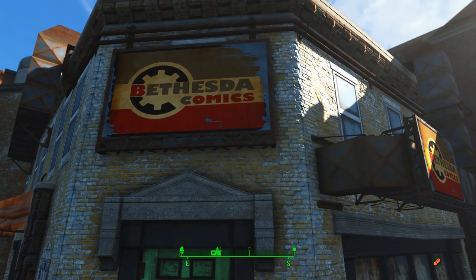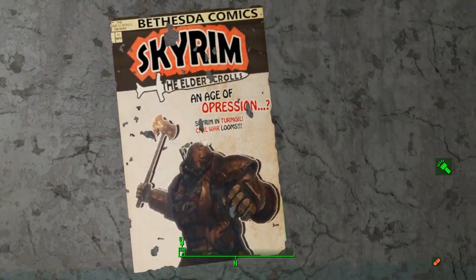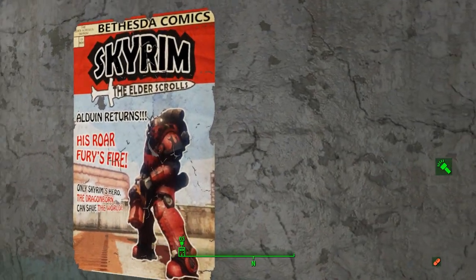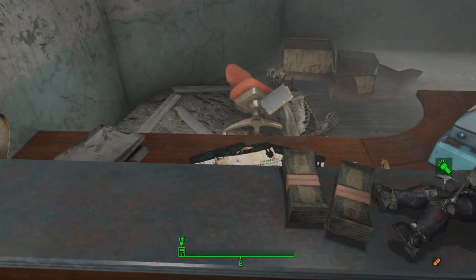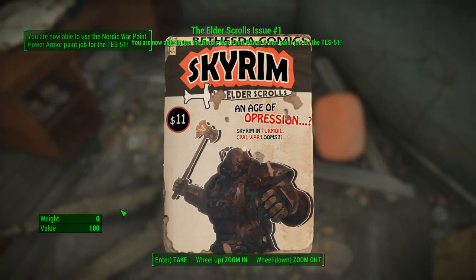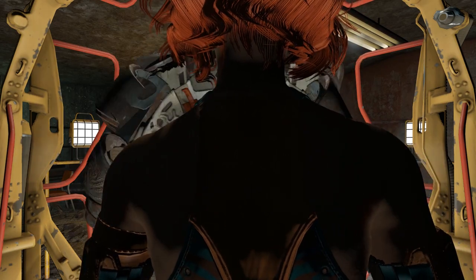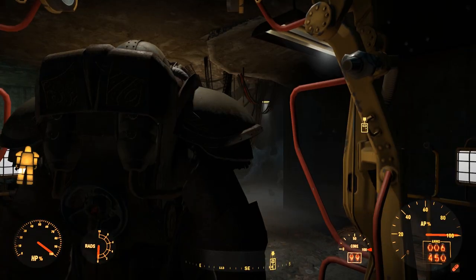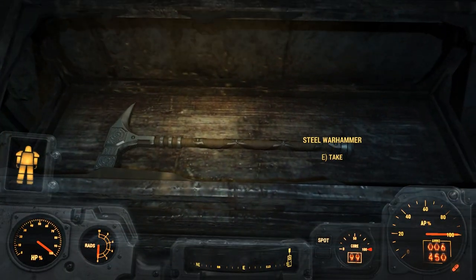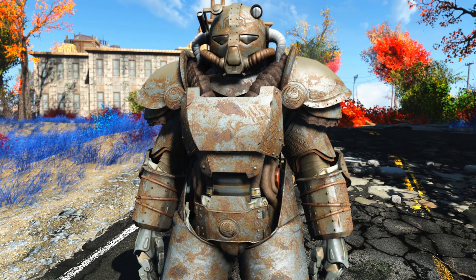The power armor can be found at a Bethesda Comic Store and yes, it has its own location. Inside it's a comic store and on the wall there are posters showing three Skyrim comics that you can find. These comic books allow you to gain access to some paint jobs for the power armor. Downstairs you can find the power armor itself. Afterwards there are two weapons to find: a steel war hammer and a steel sword. The mod author captured the spirit of Skyrim perfectly.